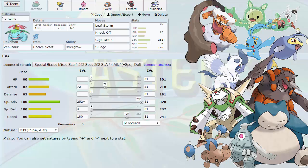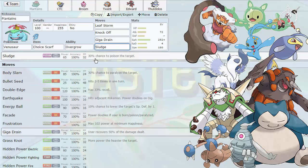So let's get into our team. This week we're bringing Plantains the Venusaur. I'm bringing a Choice Scarf set with Leaf Storm, Knock Off, Giga Drain, and Sludge. Now, if you see on his team he has Chesnaught — I can't bring Sludge Bomb or he walls me out completely. So I decided to bring Sludge instead, which is a really cool move. It's only base 65, but it still has the 35% chance to poison, and it doesn't count as a Bomb or Bullet move, so it hits Chesnaught and does about half.